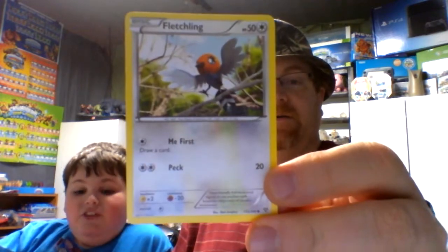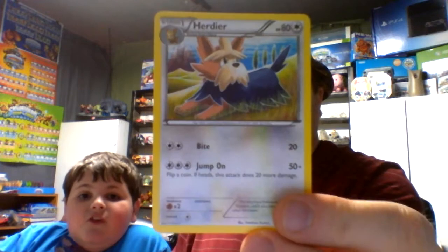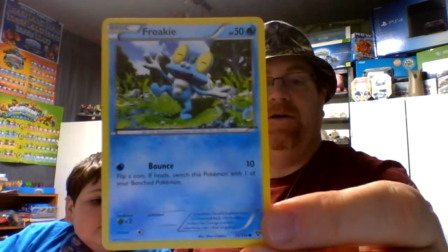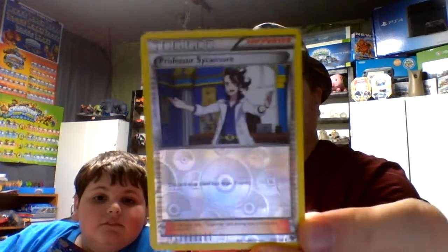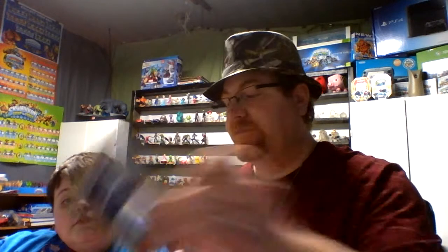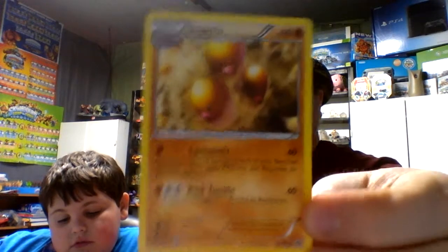Here's Fetchling. Here's Herder — cute doggy. Here's Skeety; we have him on Pokemon online. Here's Froakie; I think we have Froakie too. Here is our reverse card for the XY pack — is that Professor Sycamore? Yeah. And our rare for the XY set was Dugtrio. So that was awesome to see that.